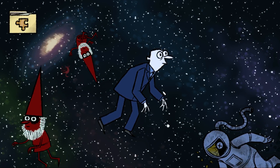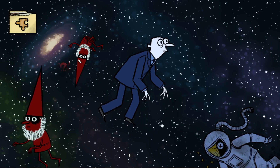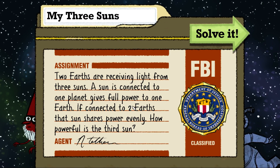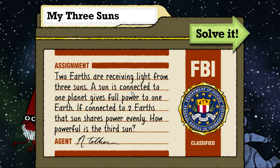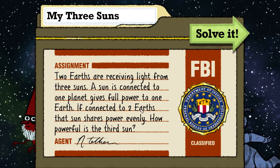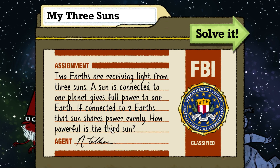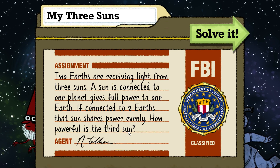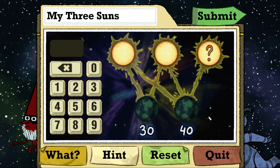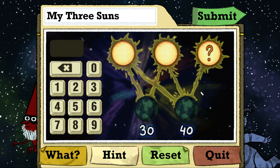So we're just in space talking. I assume this is all happening in my head with these hidden people, and each one of them has a puzzle. My Three Suns is the next one. Two earths are receiving light from three suns. A sun connected to one planet gives full power and to one earth. If it's connected to two earths, the sun shares power evenly. How powerful is the third sun? So we're trying to figure out the same puzzle we've done before except backwards.